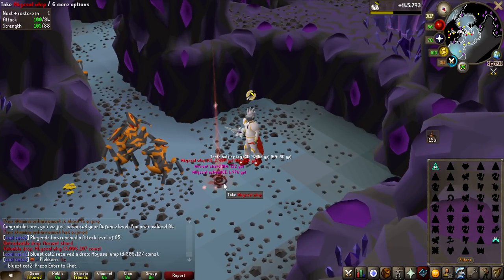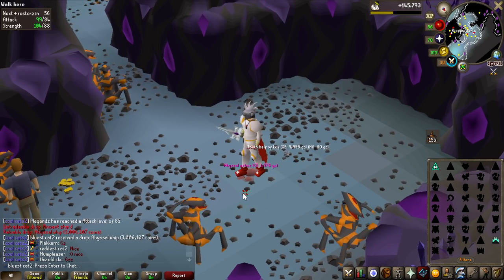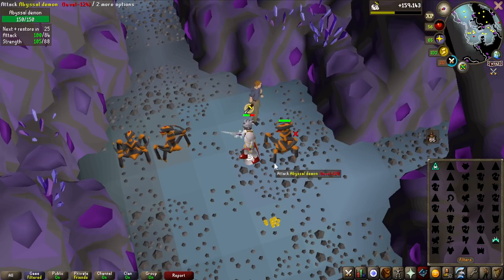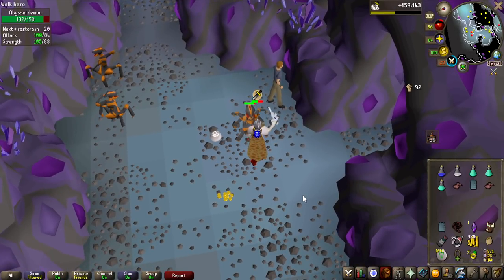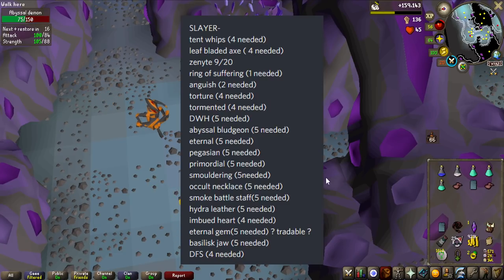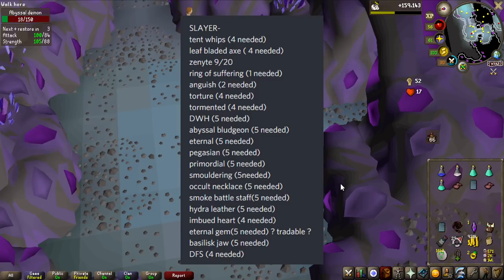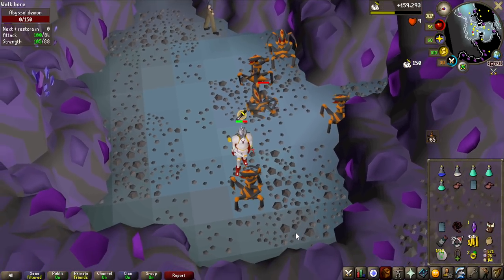Abyssal Whip number two — and these are all going to be Tentacle Whips for Theatre of Blood whenever we get Kraken Tentacles. Our team has a list in our Discord of every single Slayer item we still need and how many we already have. Most of the remaining items are for higher Slayer level creatures, for example the Eternal, Pegasian, and Primordial Crystals. We can't get any of those yet because no one has 91 Slayer for Cerberus, but that's why I want to do quite a bit of Slayer to work towards getting these for the team.